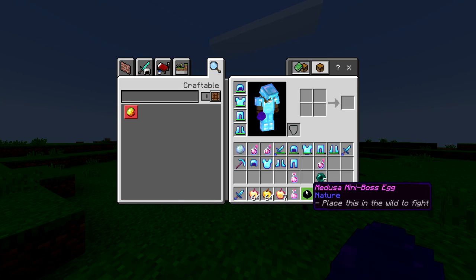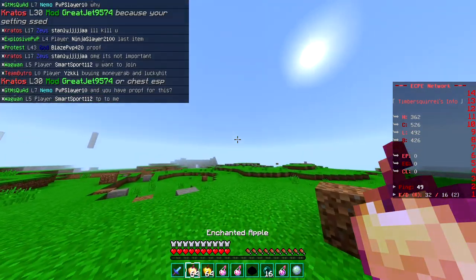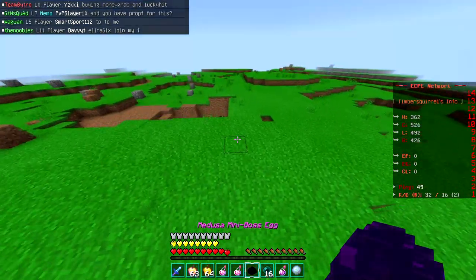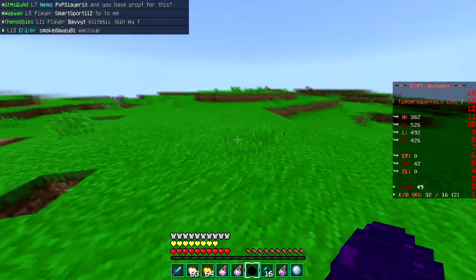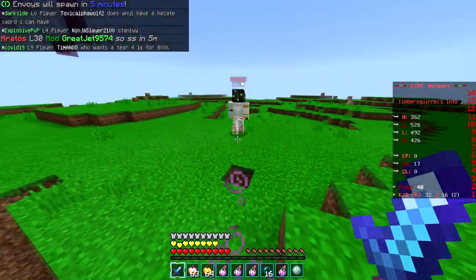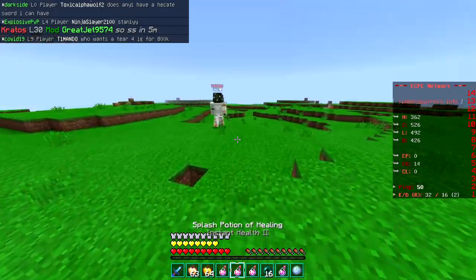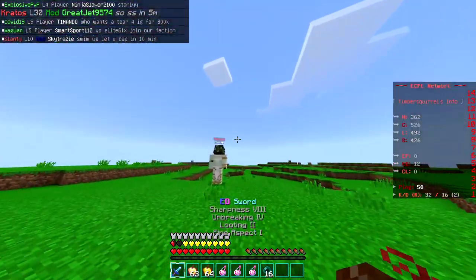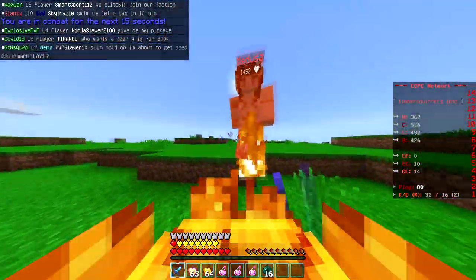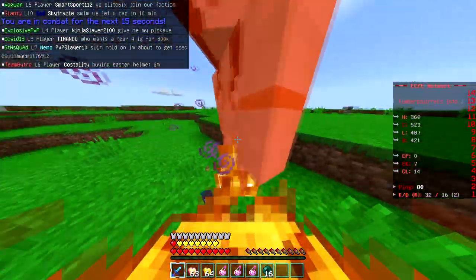I don't need 1.8 mil so I should be able to afford one now. There we go, we have acquired the Medusa mini boss egg. I think it's about time — I'm gonna pre-gap, I don't know how sketchy this is gonna get. Let's just place it and see what happens, this could be RIP 1.8 mil.